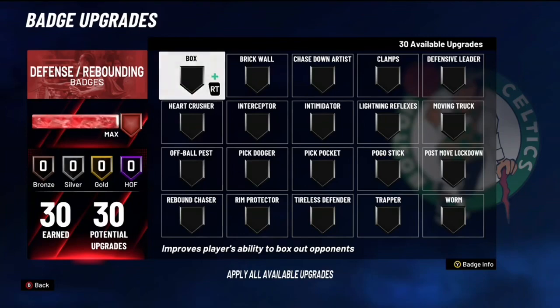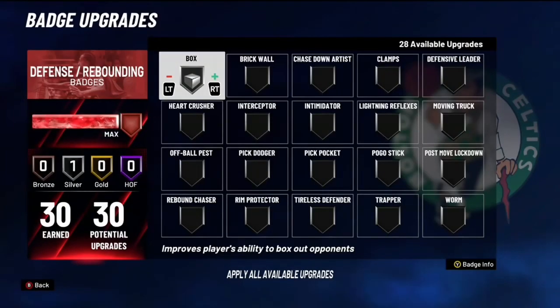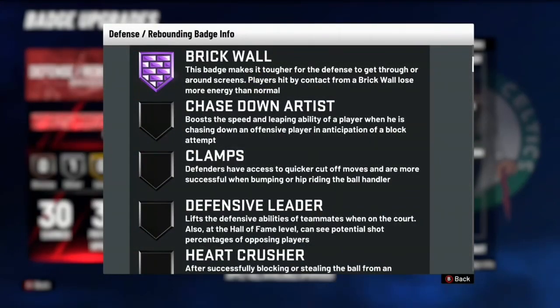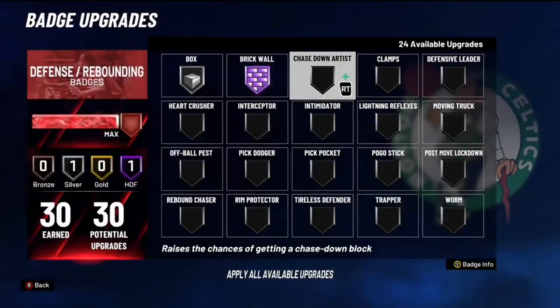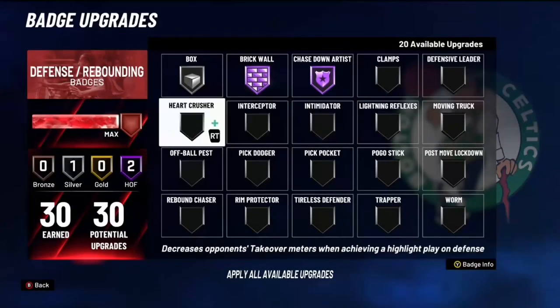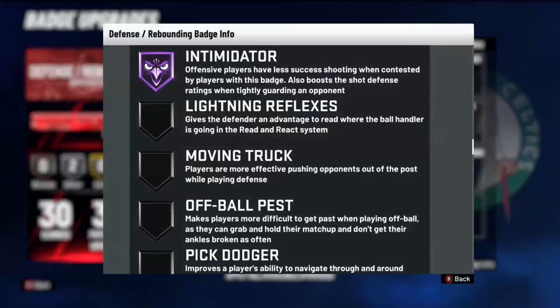For defense, start with silver Box Out — it strengthens your ability to box out opponents on rebounds. Next I use Hall of Fame Brick Wall, which helps get your teammates open off screens. If you're playing with an iso guard who doesn't use screens, swap it for Defensive Leader instead. Then Hall of Fame Chase Down Artist speeds you up and boosts your jump when chasing down an opponent going for a layup or dunk. Also silver Interceptor helps tip passes in the lane.